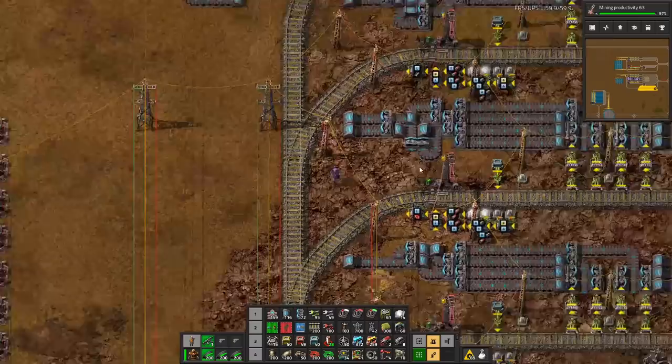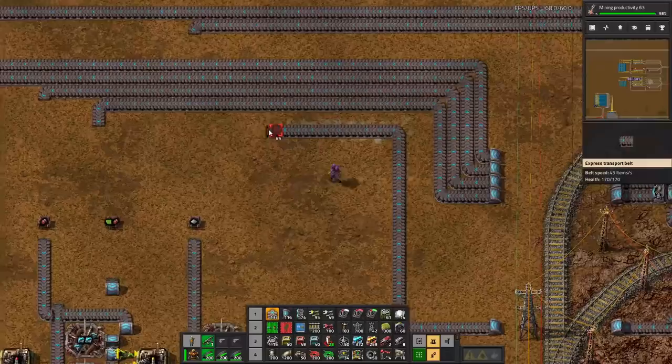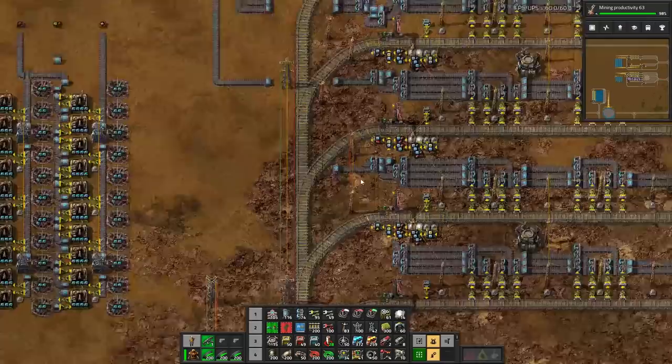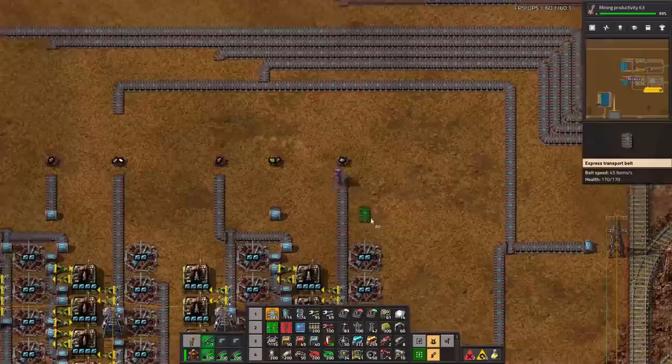Next one will be plastic. Plastic is definitely going to be a single, so let's get the single from here. Plastic, single line. Next one - that's the plastic going up there. And this is the steel going here. Plastic and steel are only going in there, so plastic and steel can actually just do a separate trick here - they can just do that and then go straight in. That's the only place I'm going to need it.